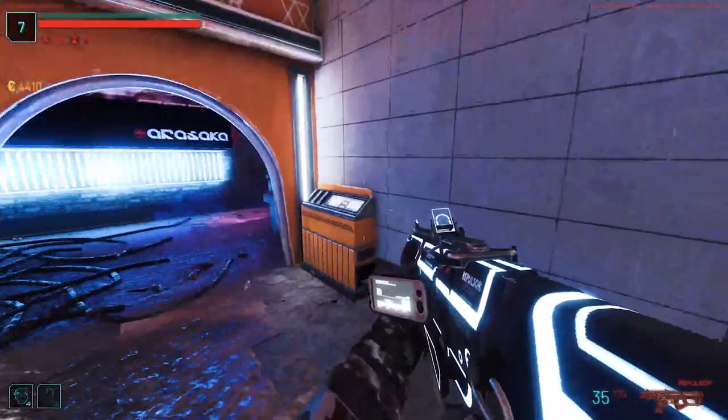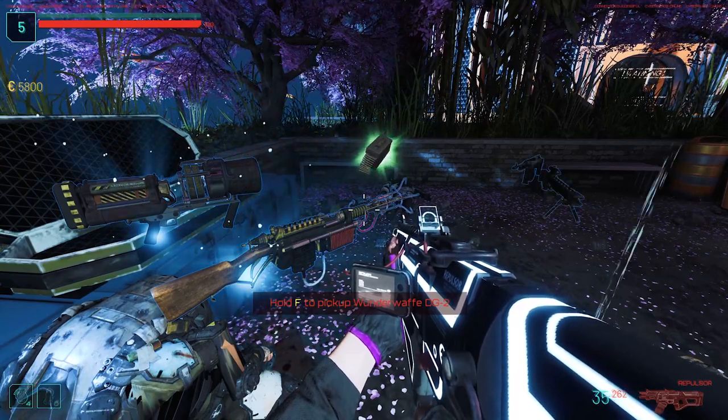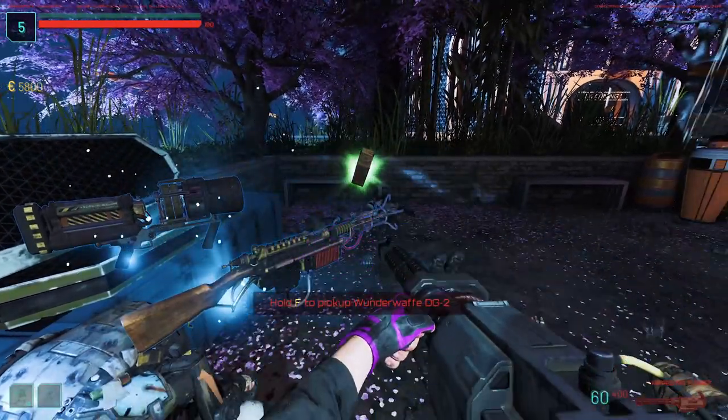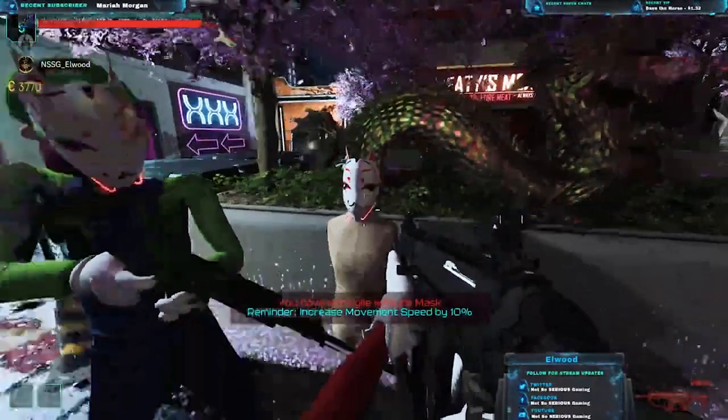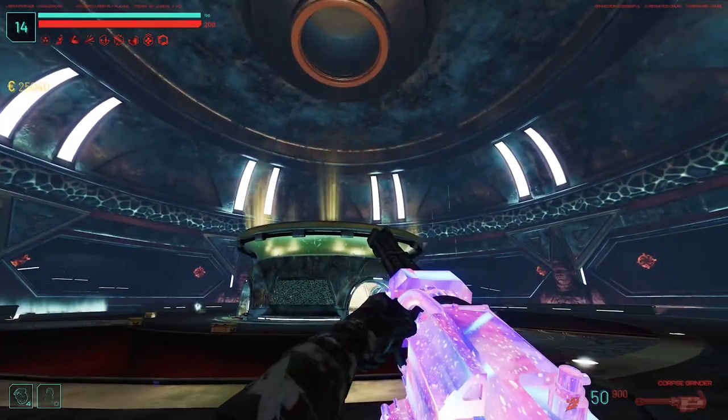Side easter eggs. There are a few side easter eggs that you can do to get some free perks. Although with all the handouts you might not need them, but I'm going to show you anyway. You can also find various masks around the map to give you even more of a fighting chance — I'll show you them first as they're pretty cool.